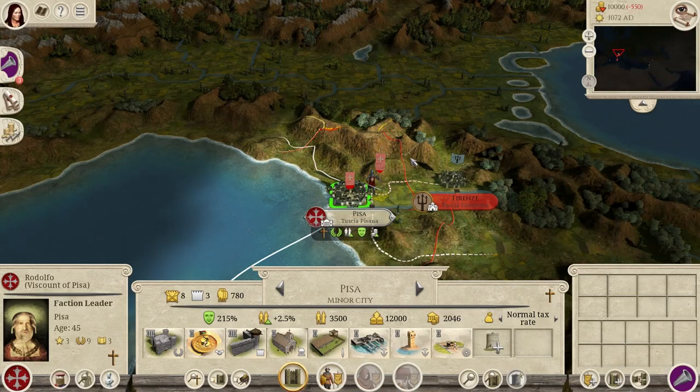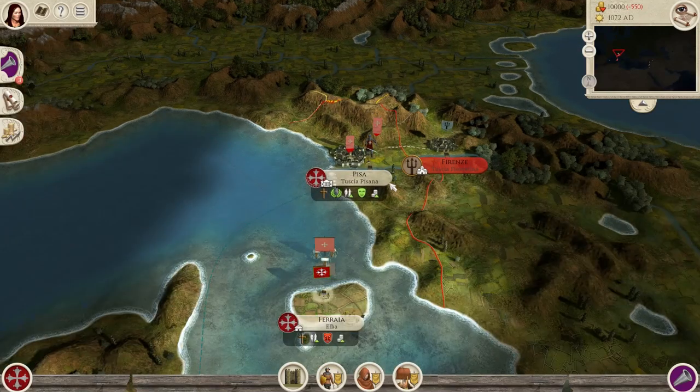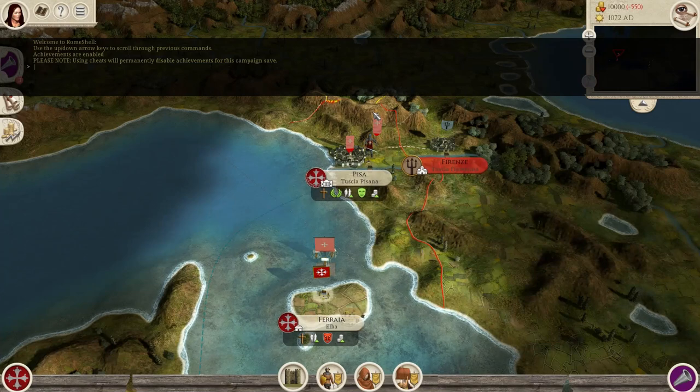Hello everyone, and today I am proud to present to you the next big map for Total War Rome Remastered. You've got Mundus Magnus ported from the original Rome Total War, you've had Europa 270 BC that huge map ported, you've got the Vanilla Enhancement map ported which was the Romus Erectum map. So many great maps for Total War Rome Remastered, but this one is a really awesome one.